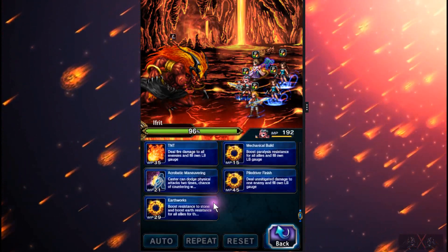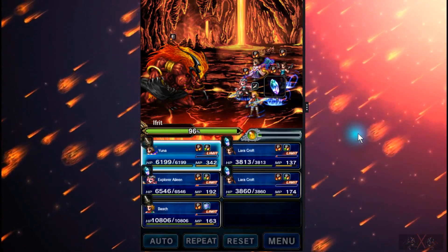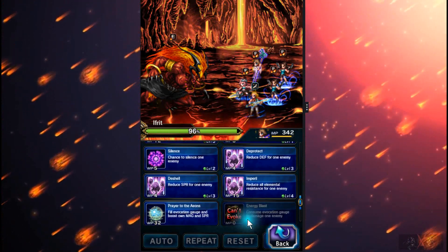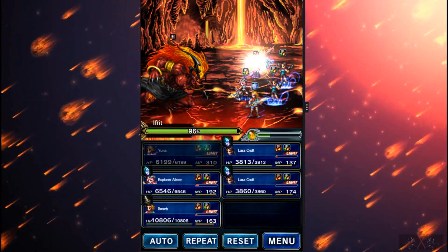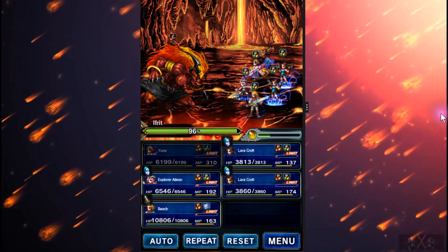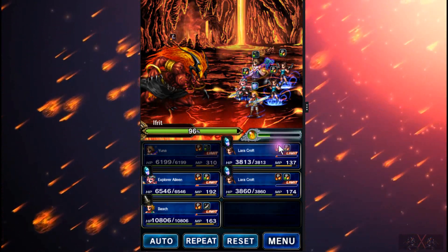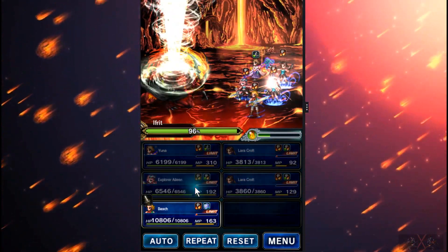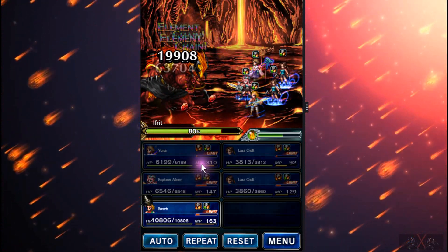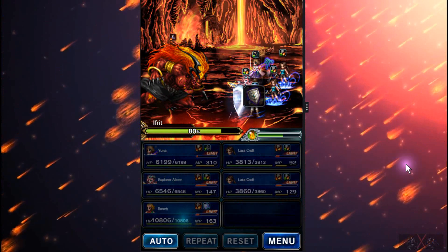And then we do it again. Yuna is actually really, really nice guys. I tested her just now and I think she's not bad at all. I think I love her — she's kind of fun. Like I said, when you have nothing to do, you can do damage. Here we go. That's it, we've got this turn on the second turn.